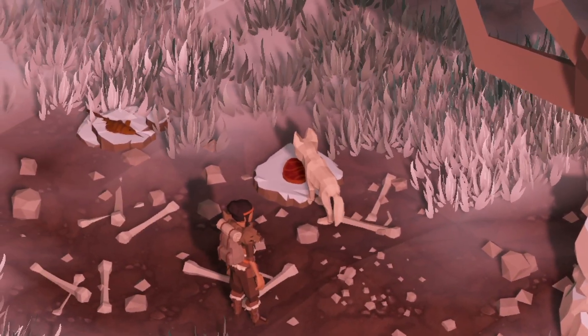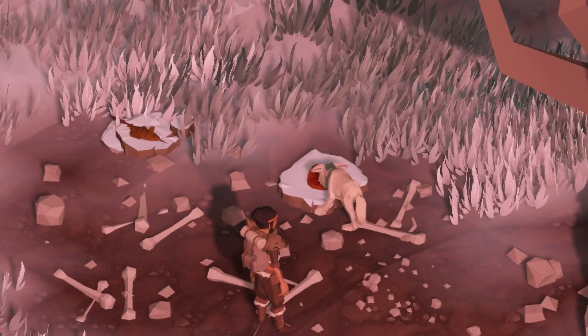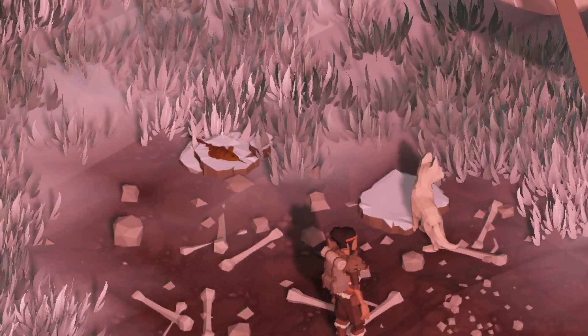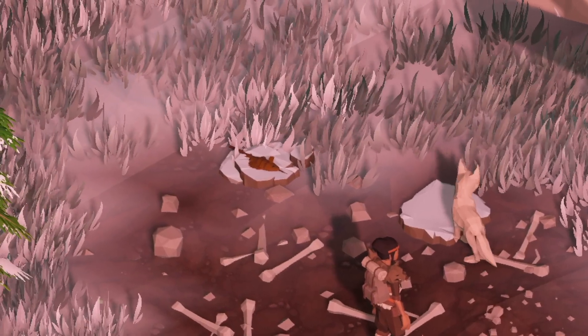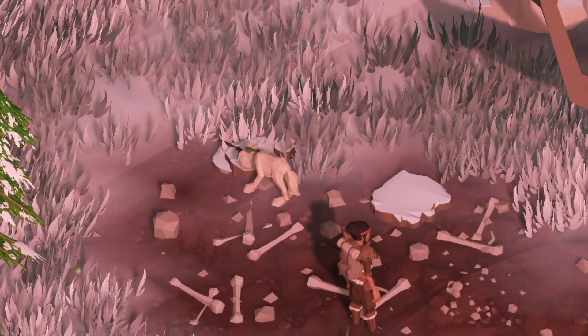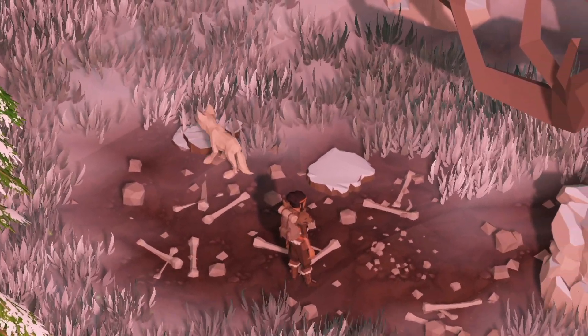Once you gain the wolf cub's trust, he will accompany you on your journey and be your trusty companion. He can pick up loot and dig up hidden items, and you can also pet him. We've made a whole video on how we created the wolf cub explaining all the features in detail — I'll link the video in the description and in the end card.